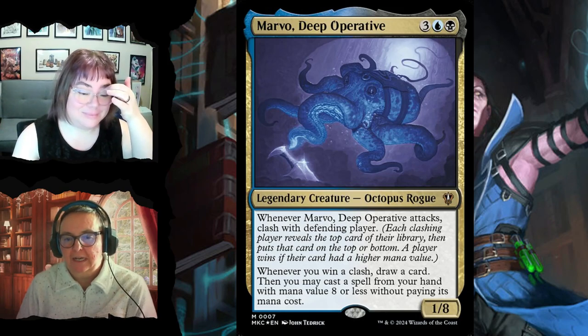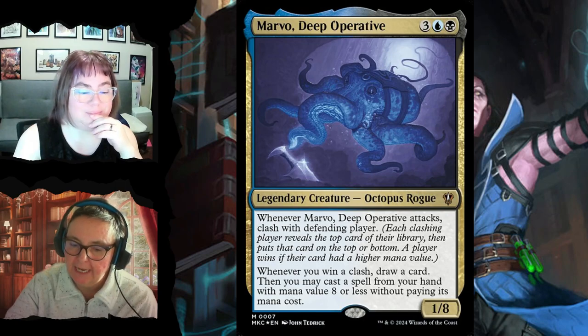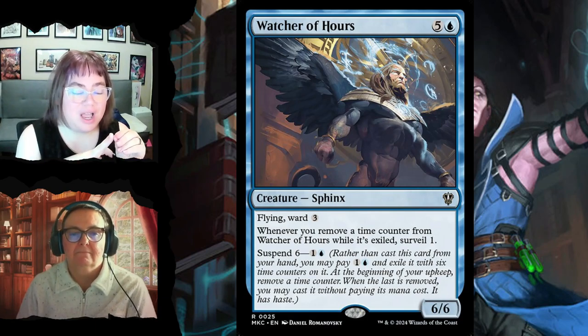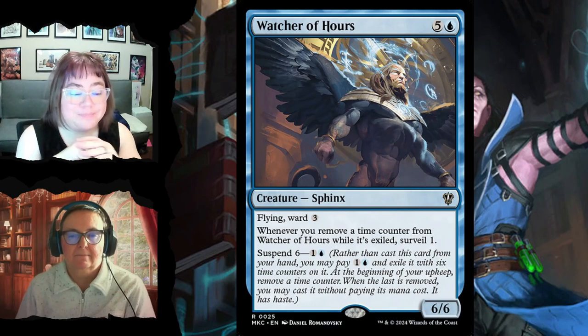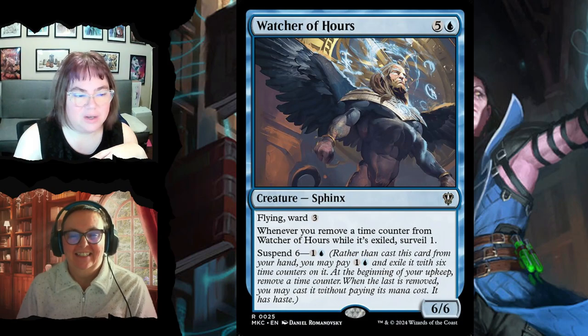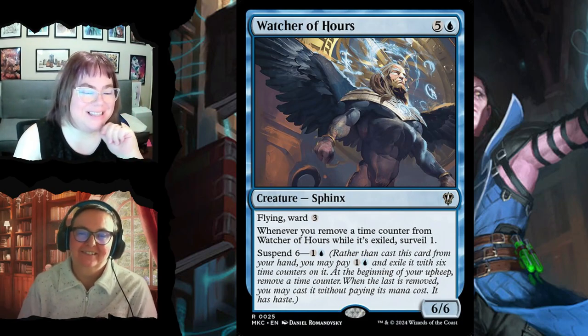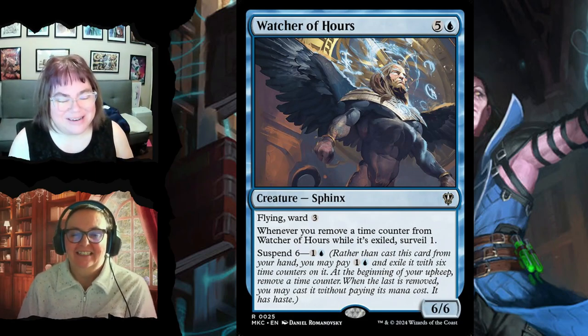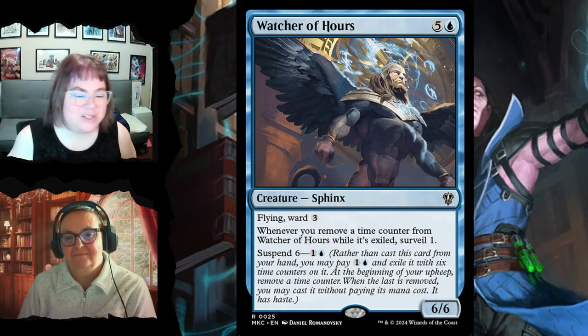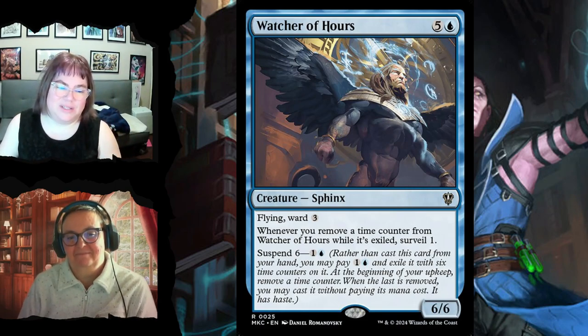Marvo, Deep Operative — the little octopus rogue we already discussed — is definitely high impact in the 99. Watcher of Hours for six is a 6/6 with flying and ward three; whenever you remove a time counter from it while exiled you surveil one, and it has suspend so you pay two and exile it with six time counters. Every upkeep one counter is removed — he's going to do some work for you.